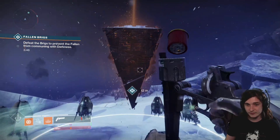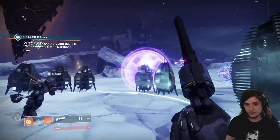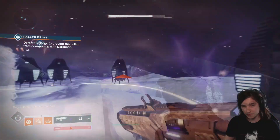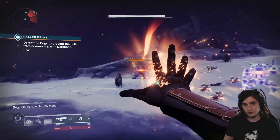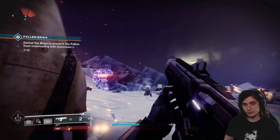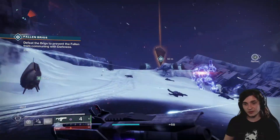So it's actually quite simple. In this public event, there are three phases where a shard of darkness will come down. You will stand underneath the shard of darkness, and it will make one of the three fallen Brigs susceptible to damage. All of these Brigs have shields — you stand underneath the shard, the shield goes down, and you can kill them.